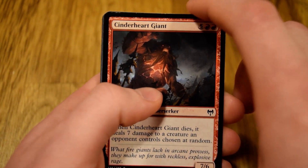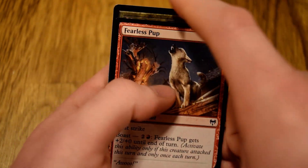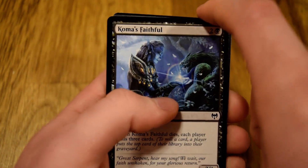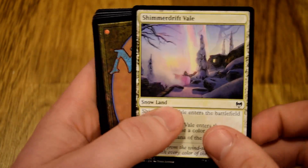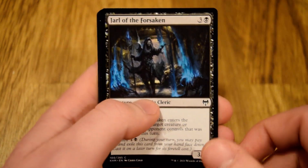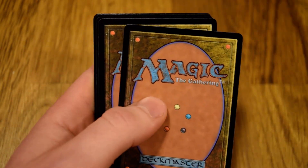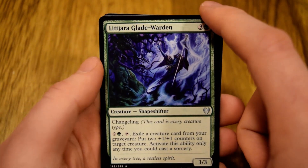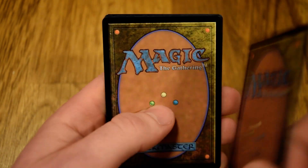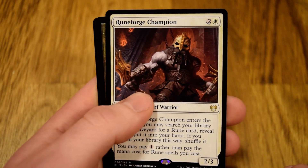All right folks, let's get into it. Pack one, pick one — Kaldheim. Cinder Heart Giant, Invoke the Divine, Fearless Pup number three, Doom Skar Oracle, Koma's Faithful, Shimmer Drift Veil, Mammoth Growth, Yarl of the Forsaken, Coarser — nope, Disdainful Stroke — I think now we're on the uncommons. Jarra Glade Warden, Skull Karen, Rune of Flight, and our rare: Rune Forge Champion.